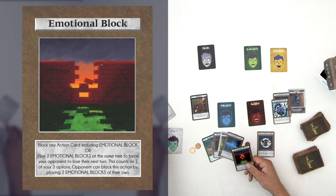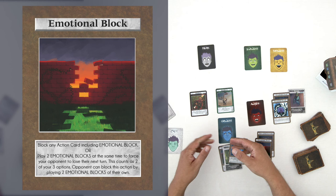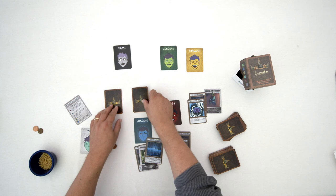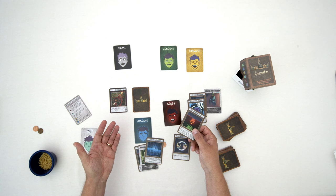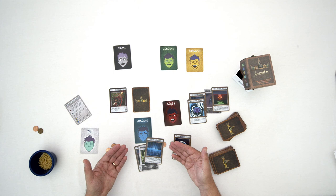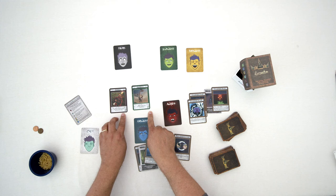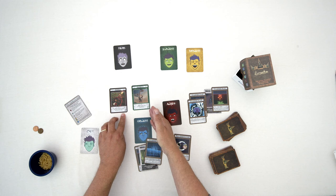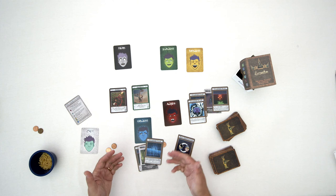Another option with the Emotional Block card: if you have two Emotional Block cards in your hand, you can play both at once, forcing your opponent to lose their turn. This counts as two of the three actions you're allowed during your turn. For example, use one action to access a card, then play two Emotional Blocks to make your opponent lose their turn. On your next turn, you can access your other card and attack with both — a 3-3 dropping their card to zero, then a 1-1 dropping to negative one, capturing it. If your opponent also has two Emotional Blocks, they can counter your double block by playing theirs.